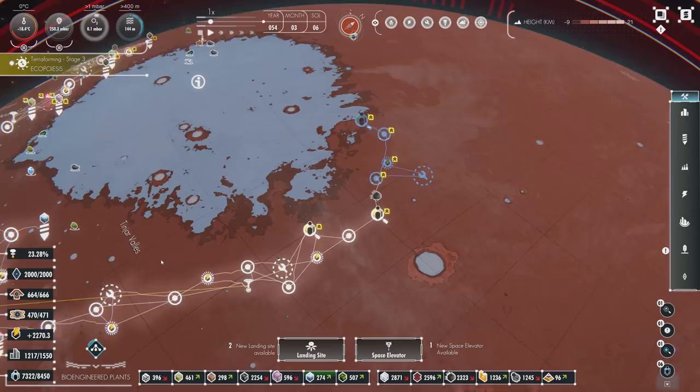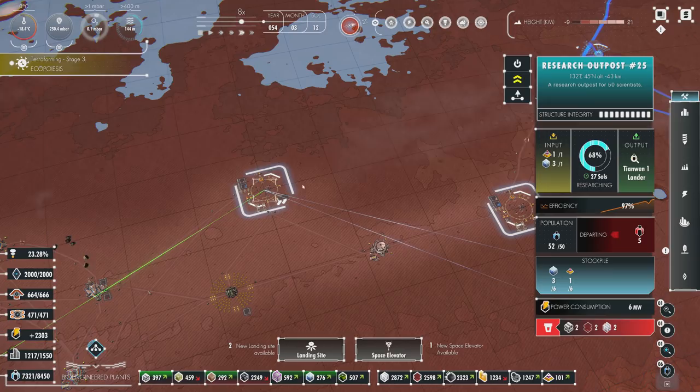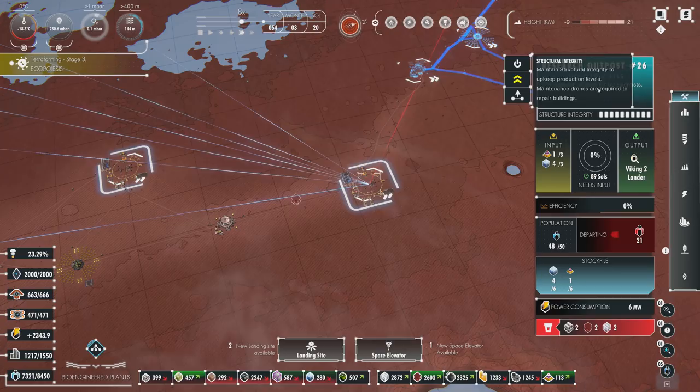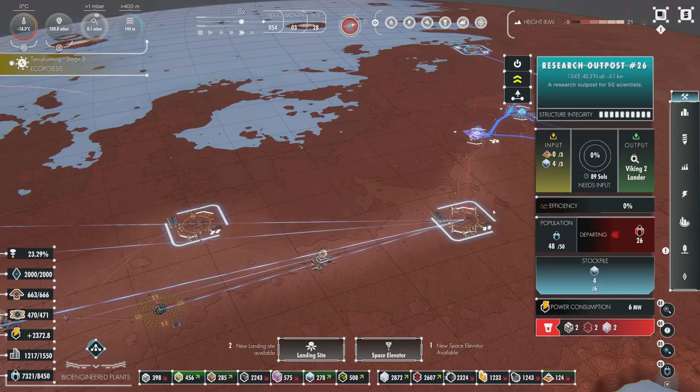You're going to notice a couple of things. I've been letting it run for quite a while, so I want to give you a brief recap. We've got a couple of research sites set up near where the water still is. We've got this outpost, which is going to give us the research output for the Tianwen-1 lander — done in about 22 sols. We've also got the Viking-2 lander; it needs 89 sols to generate, but it just needs the food delivered and then it can start working.